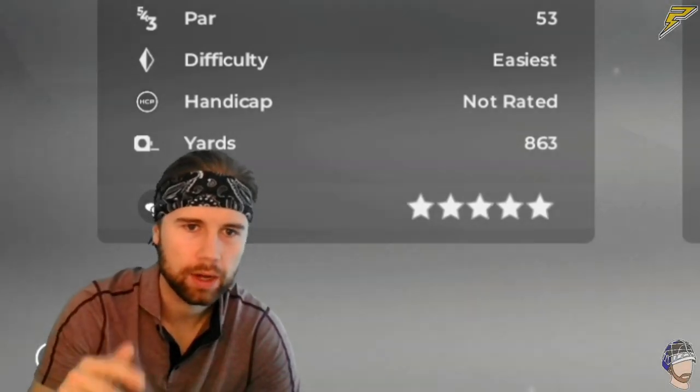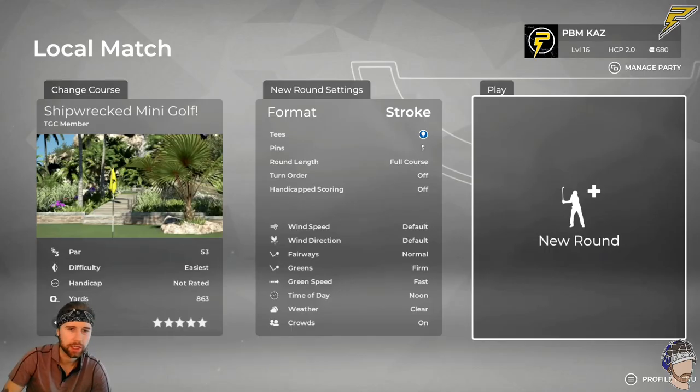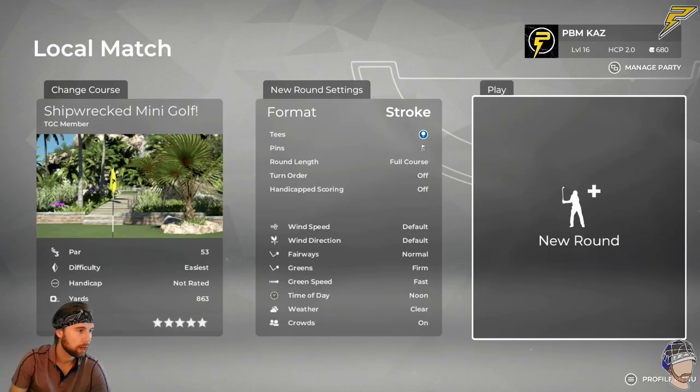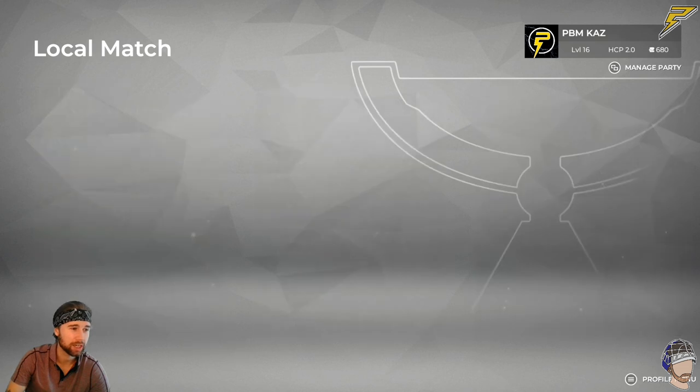Welcome to another gaming video. Today we're gonna be playing PGA Tour 2K21, but we're doing the mini golf edition. We're hopping on the shipwreck mini golf course — heard a lot of good things about this one, excited to try it out. Haven't done any of these mini golf things before, so it's kind of cool how they added this to the game where you can create courses and hop on anyone's course.